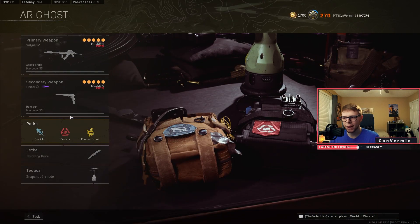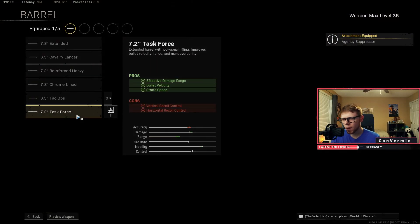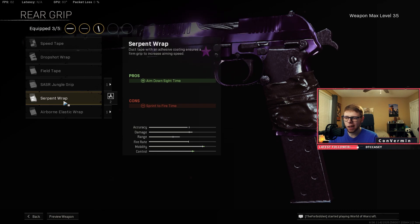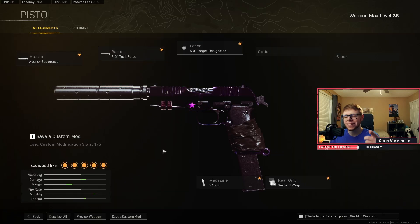Throwing knife, Snapshot, Quick Fix is where it's at right now. Let's break down the pistol I was using — the Diamati. Throw on the Agency Suppressor, throw on the Task Force barrel, put on the 24 or 30-round mag — really personal preference. I was running 24 because it felt a little faster and cleaner. Then throw on the Serpent Wrap grip; it helps with ADS speed and sprint-to-fire speed. Then I had the SOF Target Designator — it helps with effective range and hipfire accuracy.